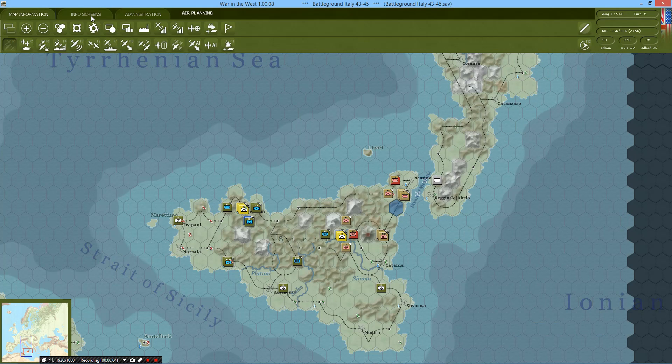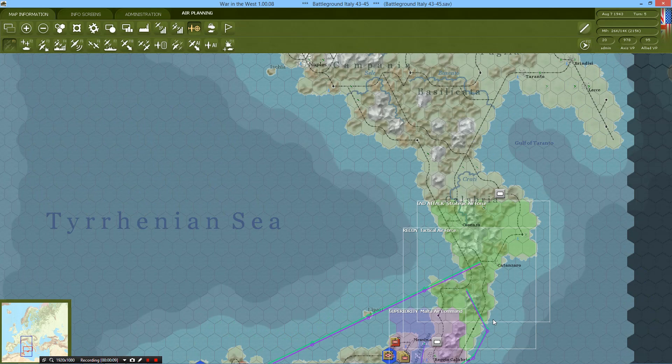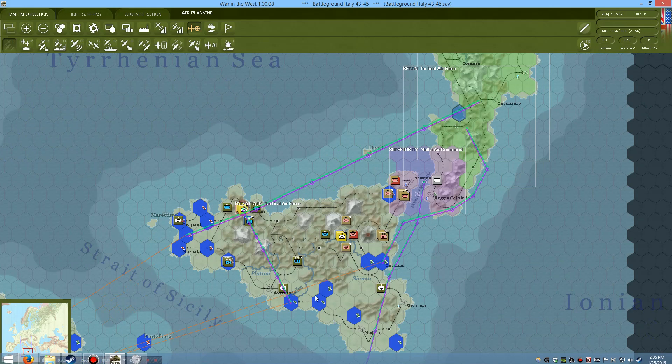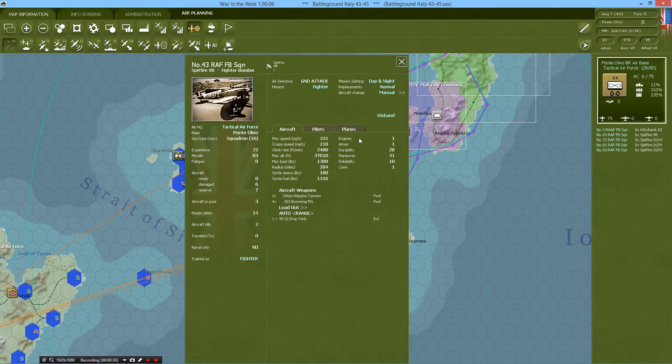Hello viewers and welcome back to turn number 5 of our Let's Play slash tutorial on War in the West. I have time for a really quick episode today, so we might just cover the turn here and that's pretty much it. It looks like from last time the enemy has pulled back and they are now somewhere further up along the coast. Last time we rebased our fighters, so we're going to take a look at whether or not these locations are active now.